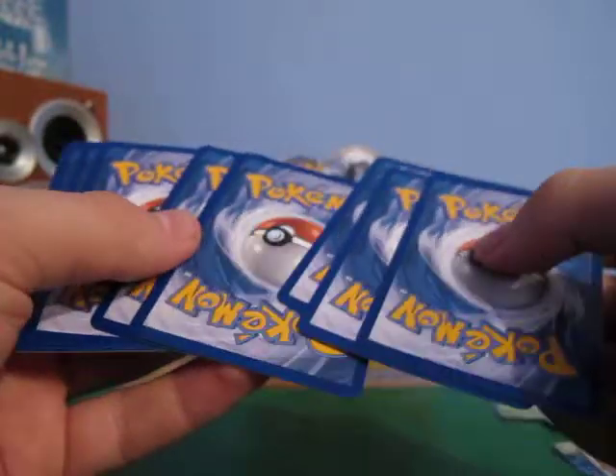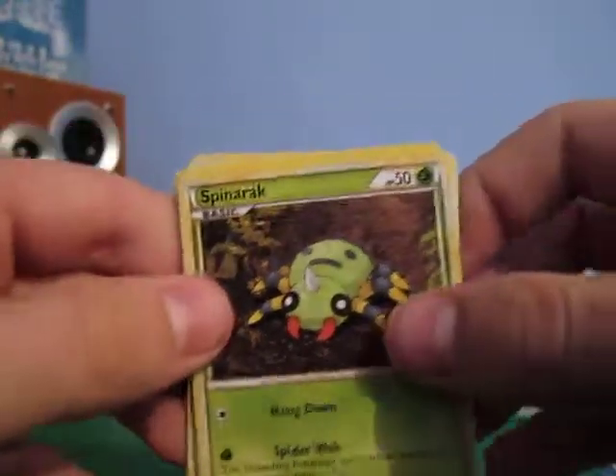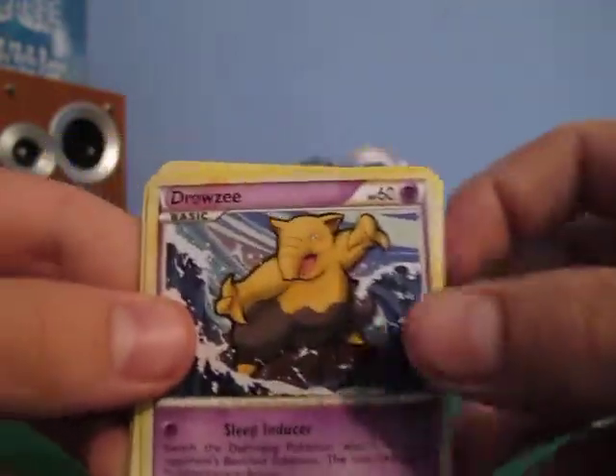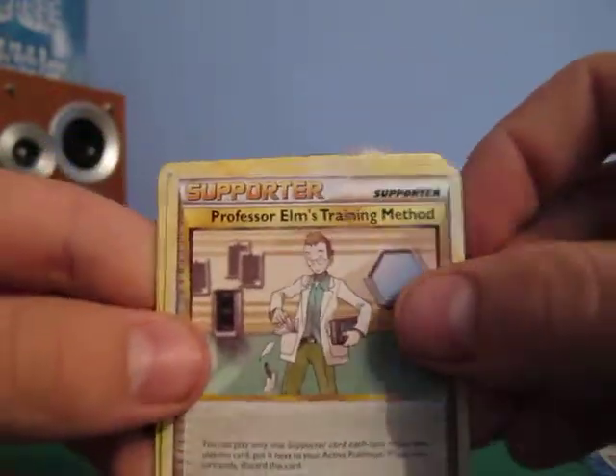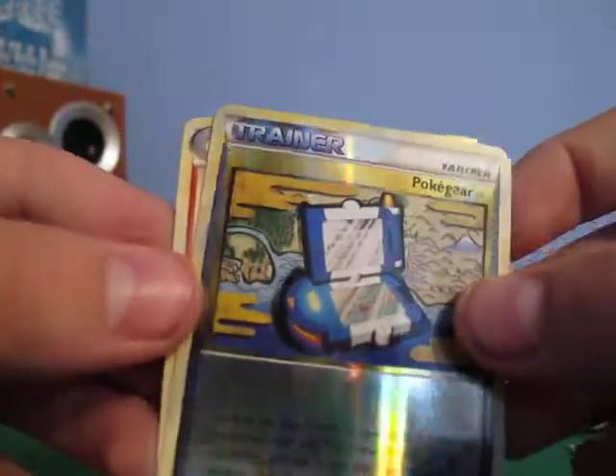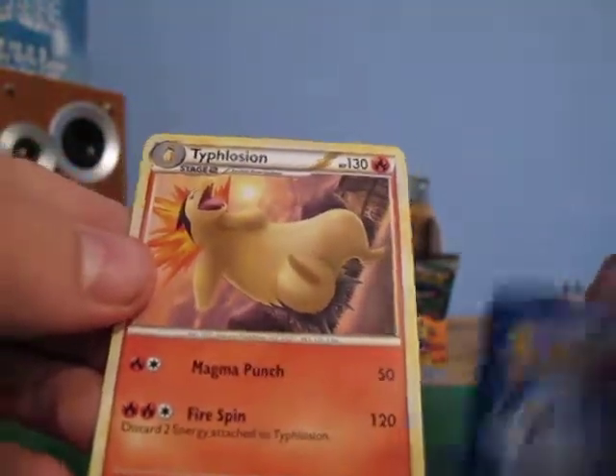I wonder if you could get a Prime and a legend in a pack — that would be the best. Spinarak, Growlithe, Tokadar, Fanpi, Drowzee, Professor Elm's Training Methods, Delibird, Dunsparce, Pokegear Reverse, and a Typhlosion.